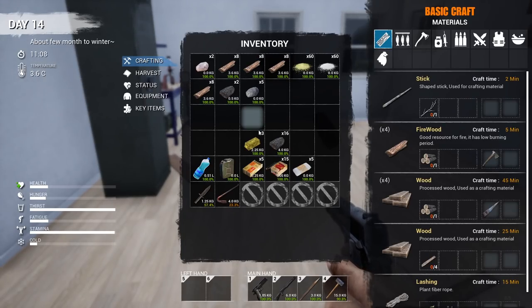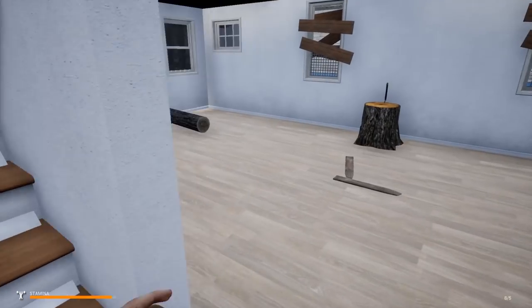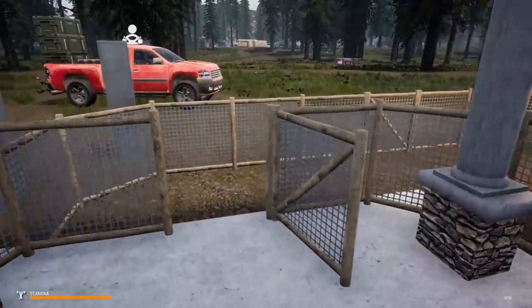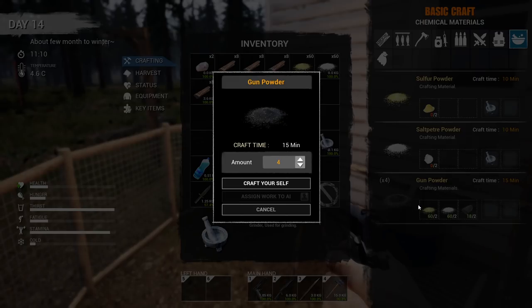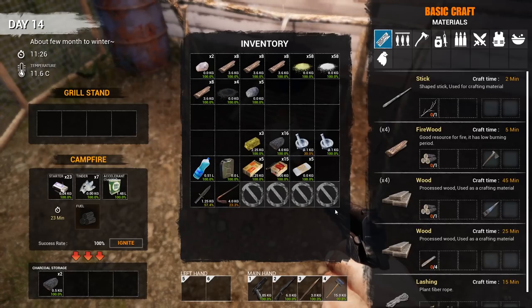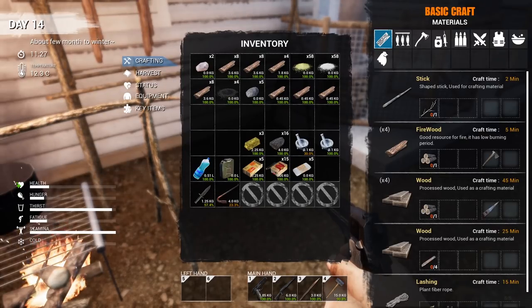So we're gonna make some gunpowder - we need the mortar and pestle for that. We should have everything else. We've got a good 40 minutes, let's see how long gunpowder takes - we can go 30, let's just go 15. I'm going to continue making this gunpowder one at a time as I get charcoal out of the fire. One piece gives you 49 minutes - I don't think that's supposed to be like that.